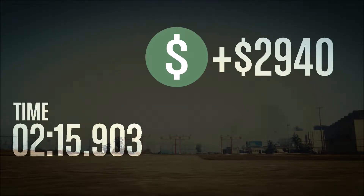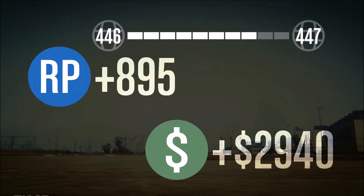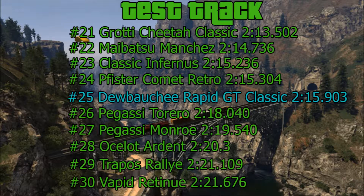Okay, we got two minutes 15.903 seconds. I'm not sure how good that is, so let's go over to the leaderboard and find out. As you can see, the Dubashi Rapid GT Classic didn't do terrible — it came in 25th place at two minutes 15.903 seconds.